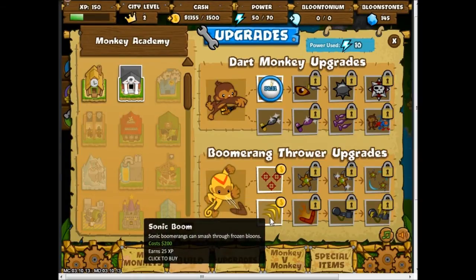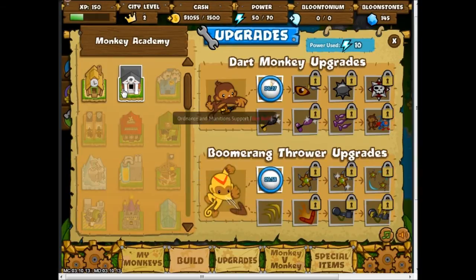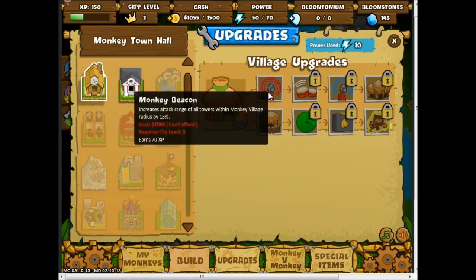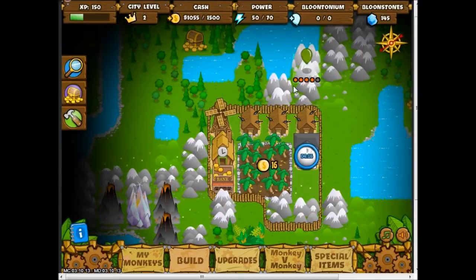I'm going to upgrade the multi-target because I have enough money. The monkey town hall increases the monkey village upgrades, but I don't really have any need for the monkey village yet, so I'm not going to worry about that.